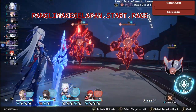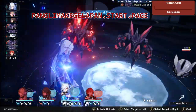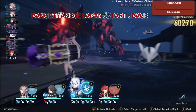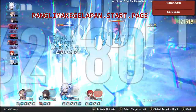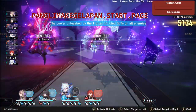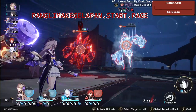If you don't have Jingliu, you can use Misha here — Misha is really really good for destroying the weakness break of enemies. There you go — a lot of follow-up attacks, quite similar to Pure Fiction.